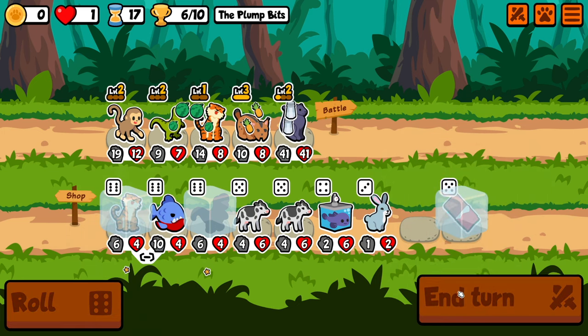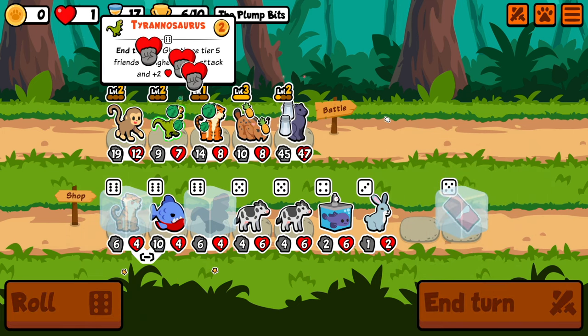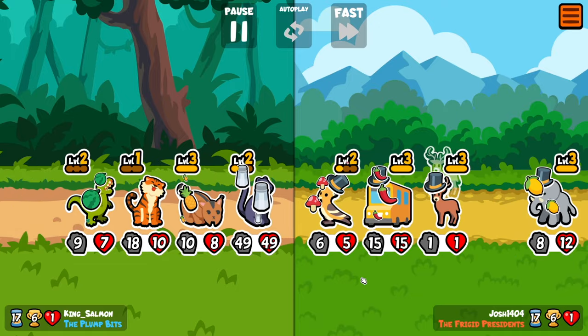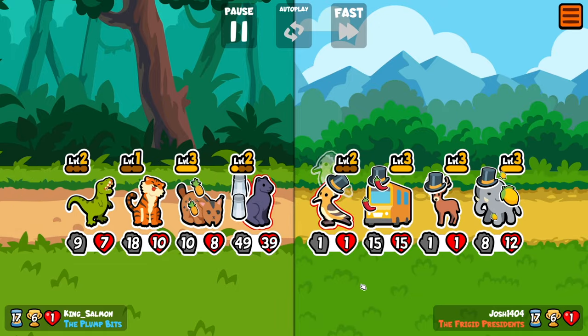Hey everybody, today we're doing a massive damage build that involves the panther and the salt held food. The panther doubles the held food ability and salt doubles the damage of pets that are lower tiers, so the damage gets insane.